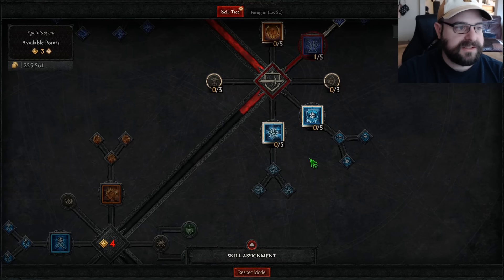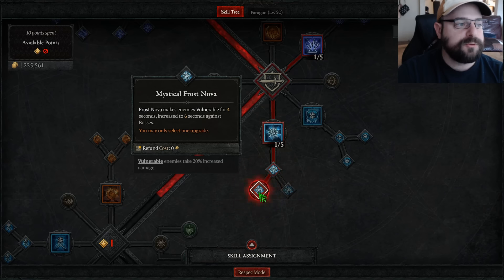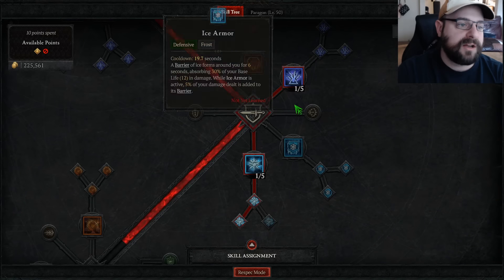And then likewise, you're going to grab Teleport and then grab Frost Nova and take it all the way to Mystical Frost Nova for the vulnerable. Frost Nova is good because you're going to have a ton of mobs running at you, and the early access to vulnerability is great because that's an extra 50% damage — any multiplicative damage we can add early game is going to be great for us.